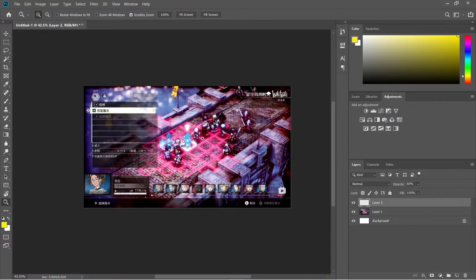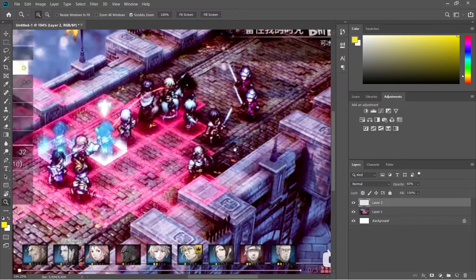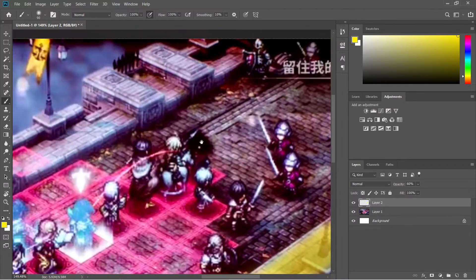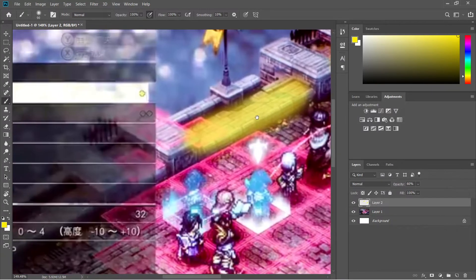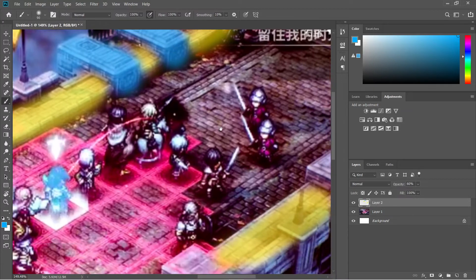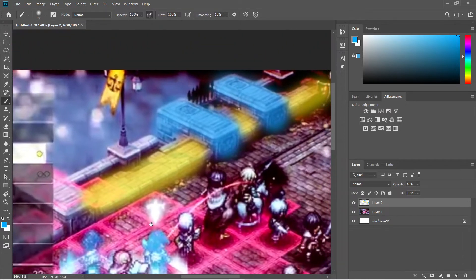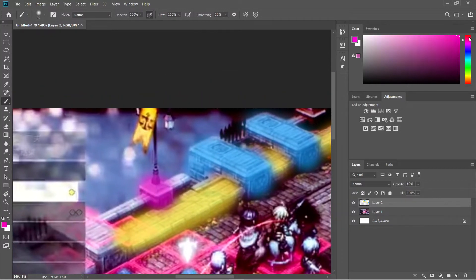We're going to break it down like this: one is the floor, another is the walls which we can reuse as a modular piece, and the third is the support pillar. Those are our three main elements we need to create. It's going to be a really exciting project.